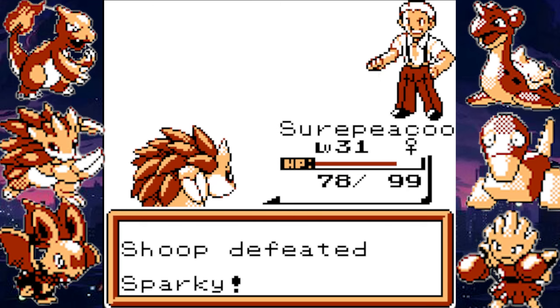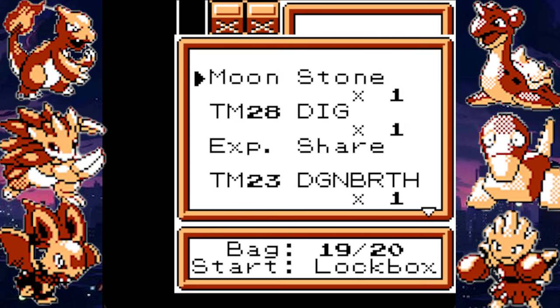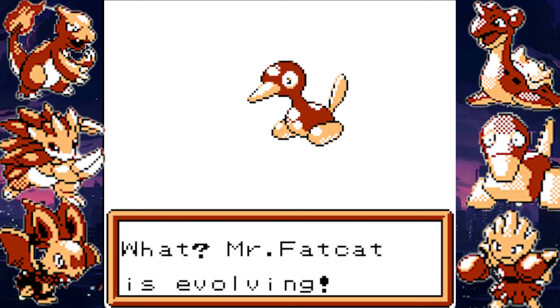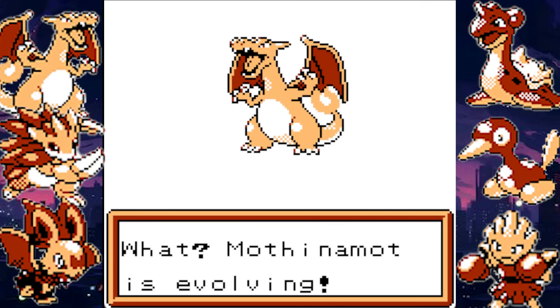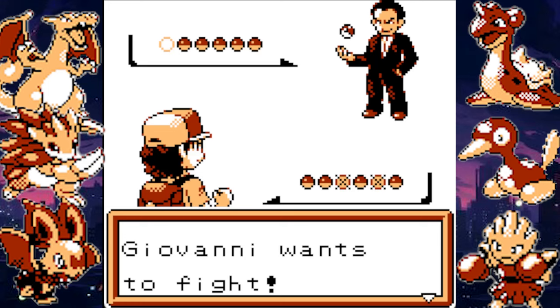I face Sparky, the Electric gym leader, and I have an overleveled Sandslash, so it goes exactly as you'd think. One thing I will say about this game is that item management is a pretty big deal, but it's easy to solve if you just put items you don't want — like TMs — in a box. Speaking of TMs, they are unlimited use, so you don't have to worry about burning through your Swords Dance. Level 36 happens soon enough and we get our awesome fire-breathing dragon.